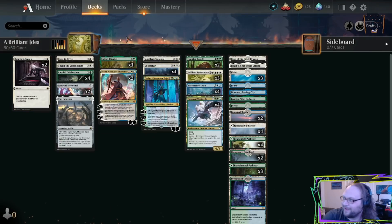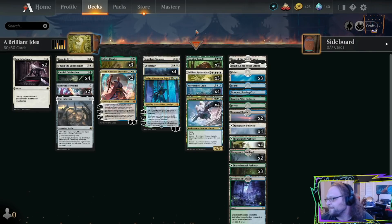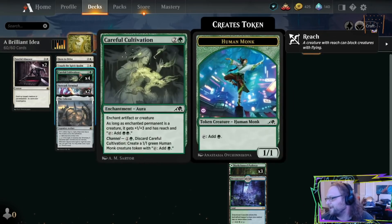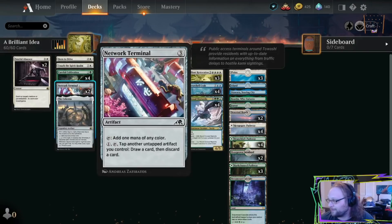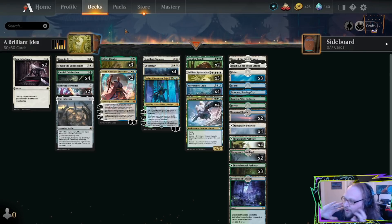I love the way this deck plays around with its curve. Greater Tanuki is a three-drop, Mirror Shell Crab is a three-drop, Doomscar is sometimes a three-drop, Born to Drive can be a three-drop, Touch of the Spirit Realm is a three-drop, Network Terminal is a three-drop, Celestis is a three-drop. There's actually a lot of three-drop action too, but it doesn't really look like it.